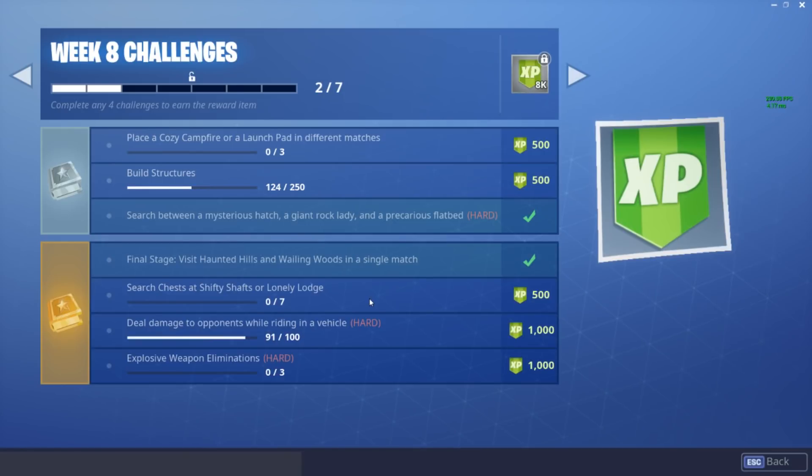The second paid battle pass challenge is: search chests at Shifty Shafts or Lonely Lodge. I'd recommend Lonely Lodge over Shifty Shafts because Lonely Lodge has at least 12 to 14 chests you can get pretty easily. Shifty Shafts is right in the middle of the map so a lot of people will go there, and it only has maybe 8 to 10 chests that might spawn. There's a better chance at Lonely Lodge, but you can go to either place — whatever your heart desires.